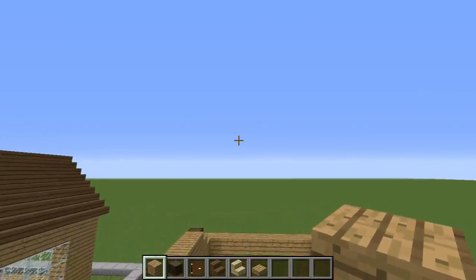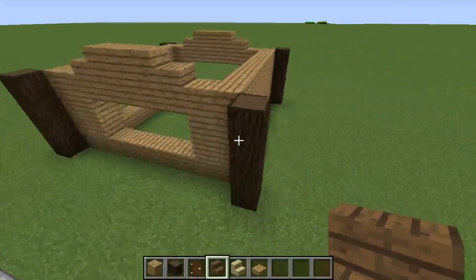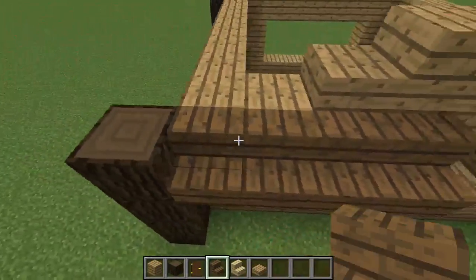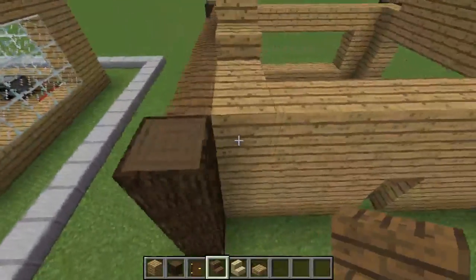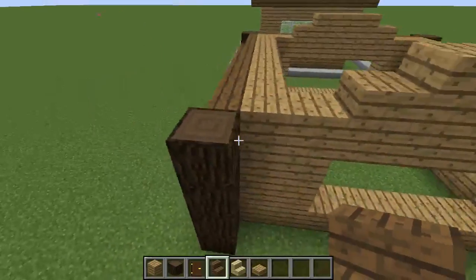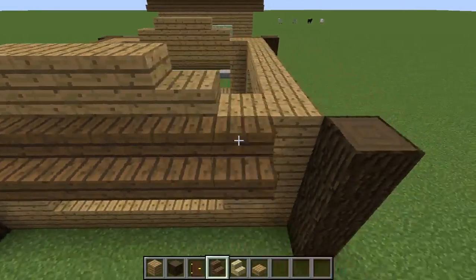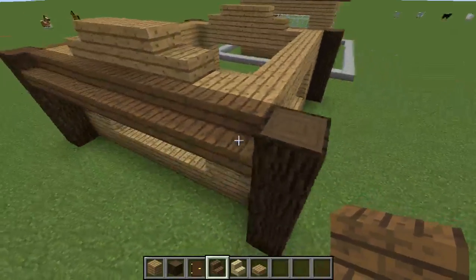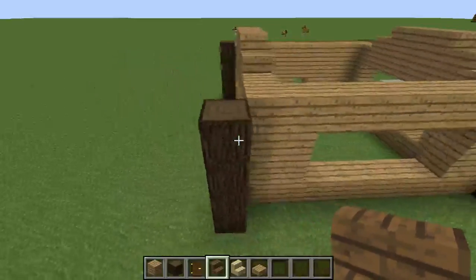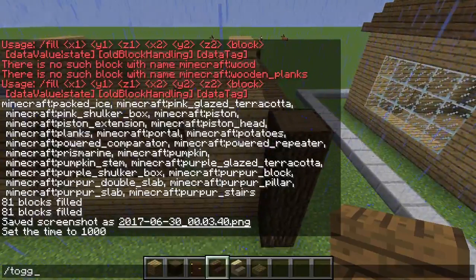Now since we have that we can do the roof. The first step is to just go around outlining the building with any type of stairs you chose for this build, on the sides.